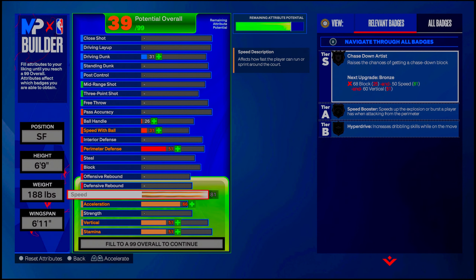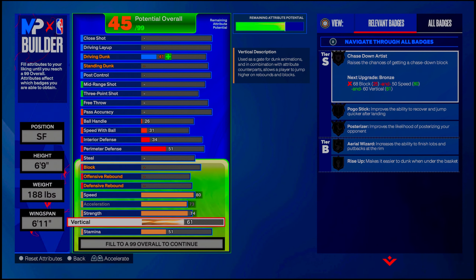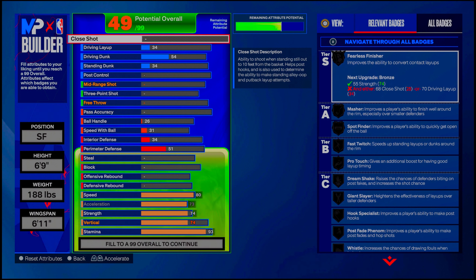This build is not lacking in any category. We get an 81 speed but I'm going down to 80. Max out acceleration — going to a 74 on strength so we can have the basic strength badges like bulldozer, immovable enforcer, and brick wall. Going up to a 74 on the vertical and a 93 on the stamina.